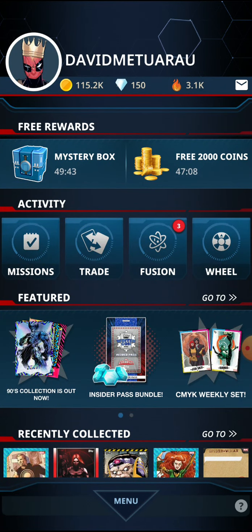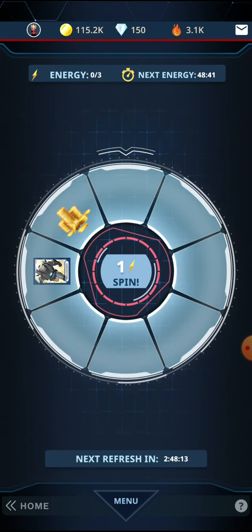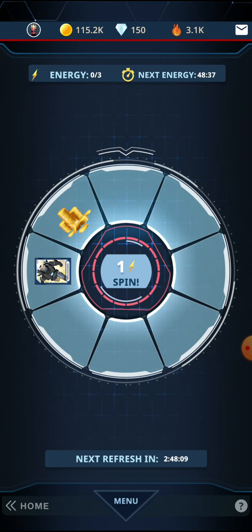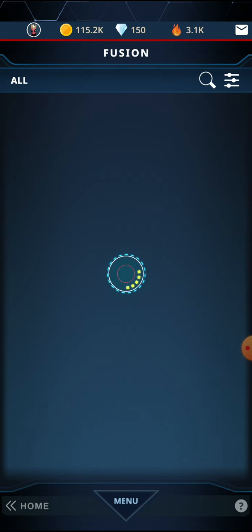Back on the home screen, on the right there it says free two thousand coins. Within that you also have this spin wheel — I've already spent it. And there's the timer showing the amount of time before the next energy is due.